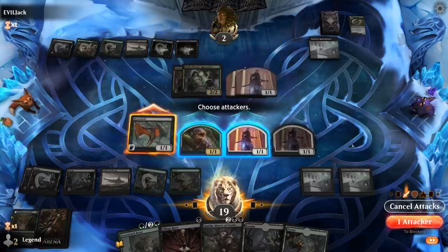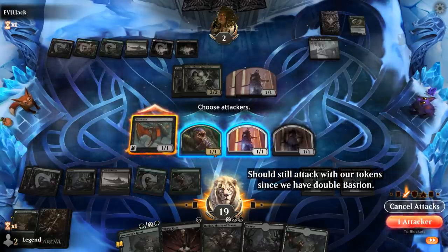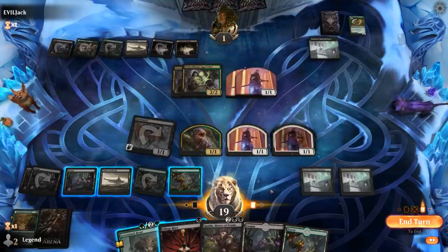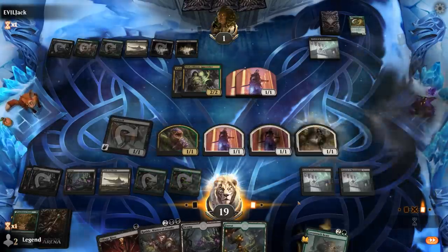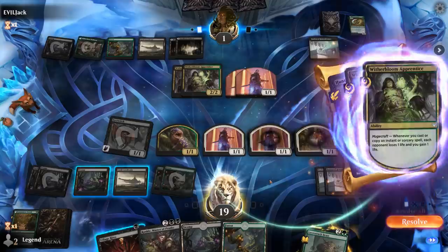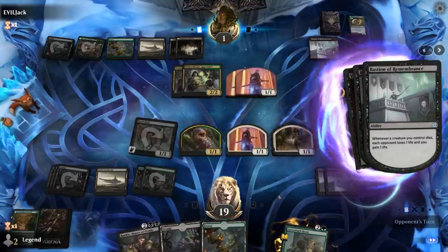Next turn I can play my second Bastion plus Village Rites. It looks like they might have their own Plum here — nope they don't. Maybe it was just another spot removal spell like Eliminate. They're going digging although they're at 11 so they can't pay too much life. They're at two, so they better have some ways to gain life. They might have found a Plum. So what do we do? Play Bastion, then attack with Eye Twitch, and we can respond to the opponent gaining life with their Apprentice by casting Village Rites, which would drain the opponent for two and kill them. Now opponent has their own Bastion — we're the active player, so the non-active triggers resolve first. That's important to keep in mind.